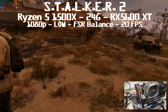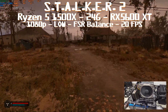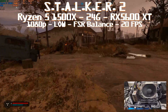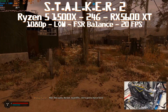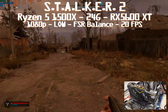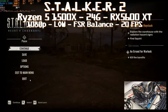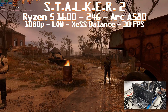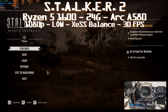Now I just have to find the minimum CPU. The Ryzen 7 1700 can do the job, and the Ryzen 5 1600 can also do the job. Dropping to the Ryzen 5 1500x with the RX 5600 XT and 24GB of RAM causes a CPU bottleneck - we need FSR balance to reach 30 fps, with CPU utilization in the 80s to 90s.